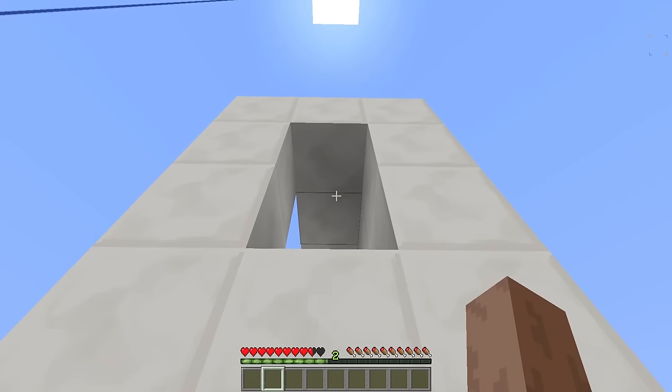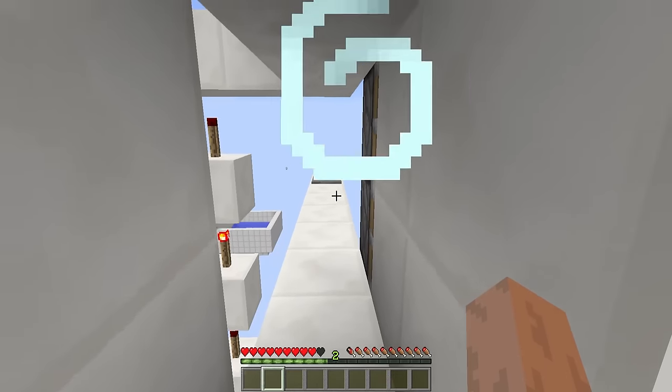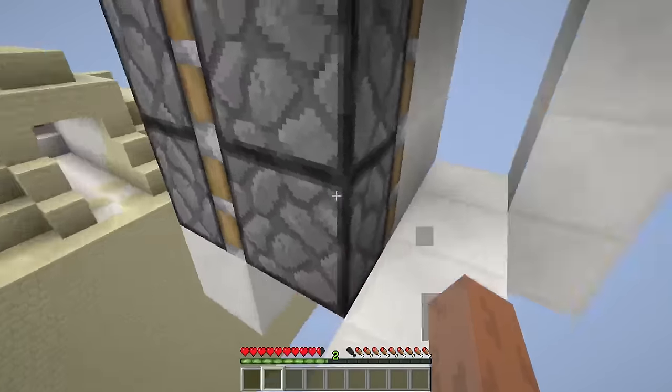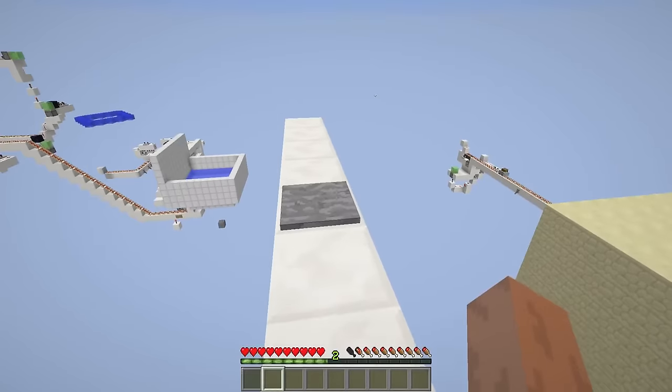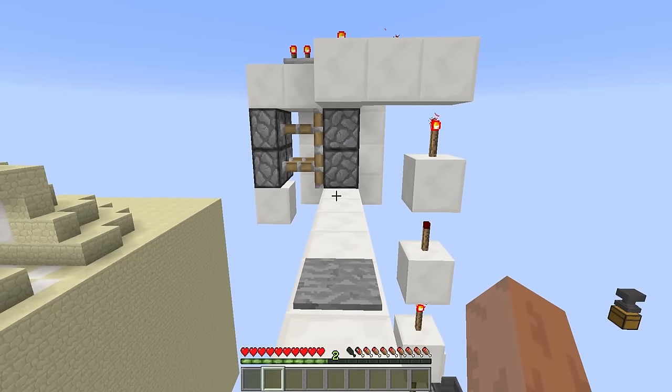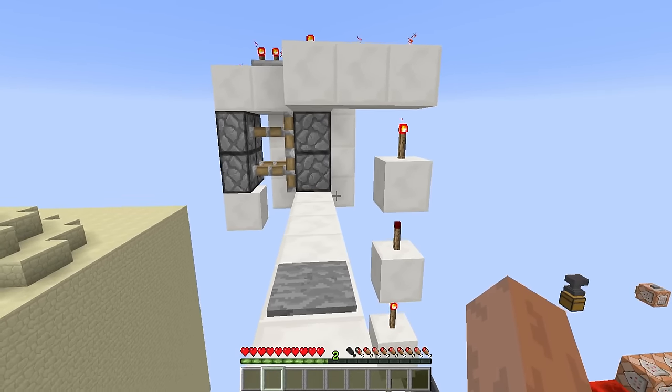You'll start levitating up, and look at that — just in the wall here, like it's magic, a magical hole has opened up. We can go ahead and enter the hole. We should have just enough levitation power to actually reach the entrance. And then as you enter, go ahead, step on the pressure plate, and that will close the door behind you.